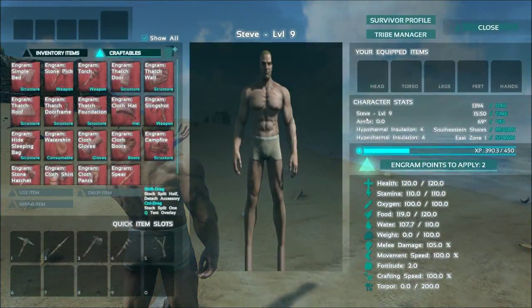The stats screen looks like this. You've got health, stamina, oxygen, food, water, weight — basically everything in the game.